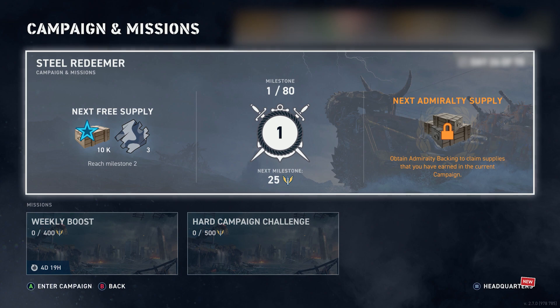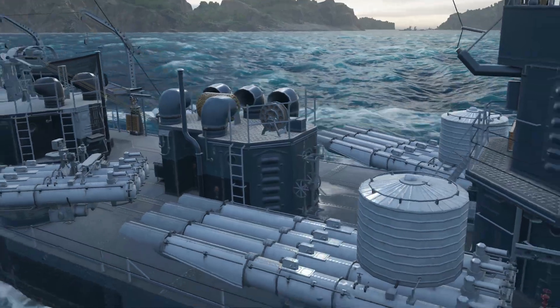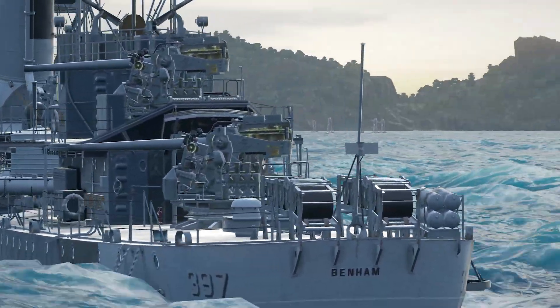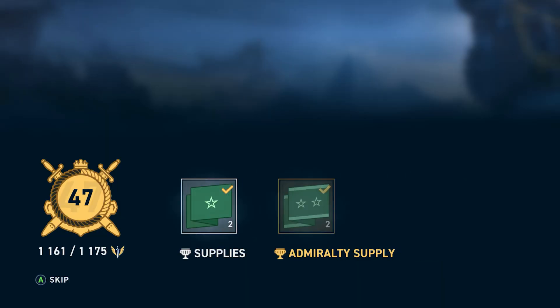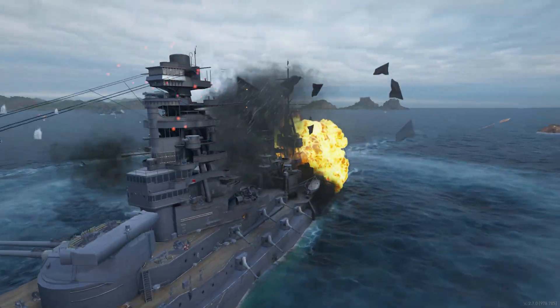The Steel Redeemer campaign is here to give you a shot at earning a new premium destroyer, the Tier VI Venom. This US gunboat is quite unique, thanks to her huge battery of 16 short-range torpedoes. During World War II, this little ship rescued hundreds of sailors during the Battle of Midway. There are 80 levels over the five weeks of this campaign, plus some extra hard mode missions if you want to get the ship a week early.